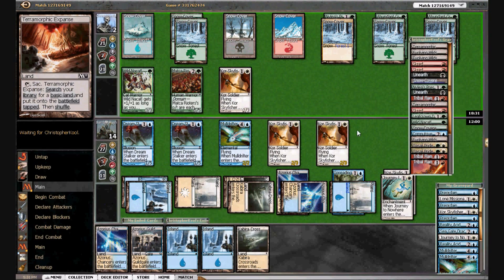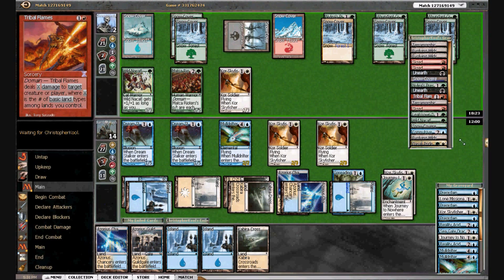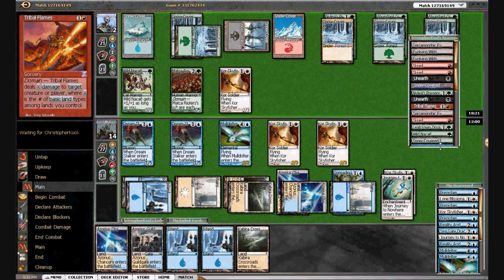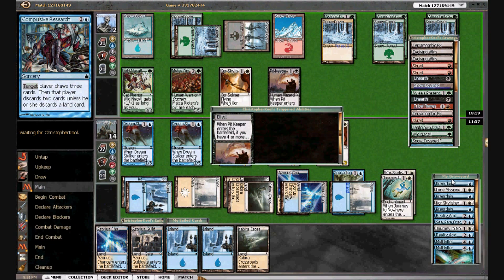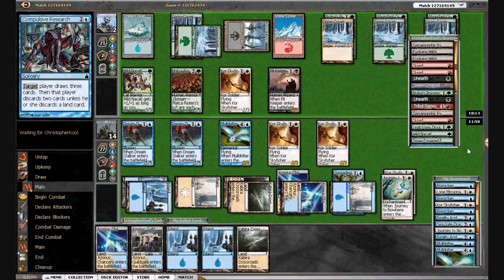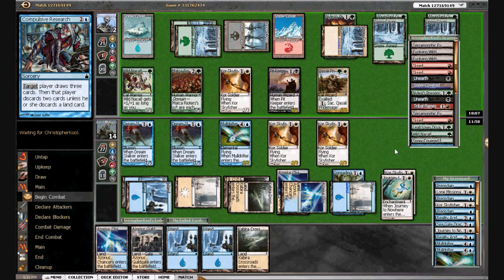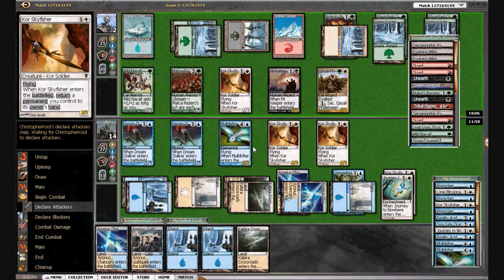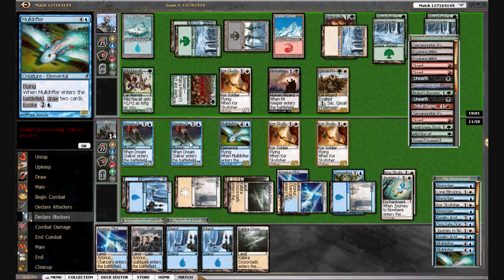I don't think he'll have any answers for this. What does he have that's white? Oh, Pitkeeper! We'll F6 — he's going to get his guy back. We're solo on time. I'm guessing he got a Kasali Pride Mage back, but he still doesn't have enough here. We have a chance unless that last card's a Scred. I'm going to block.